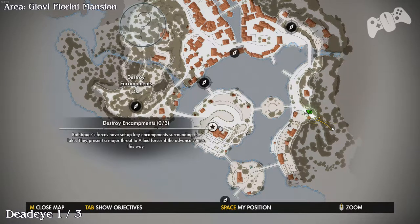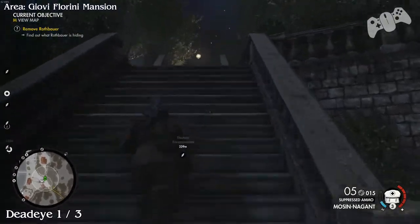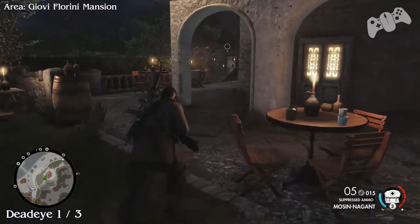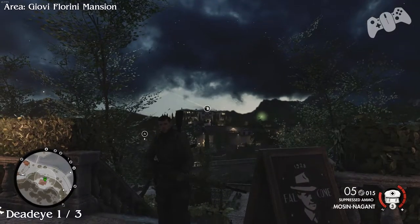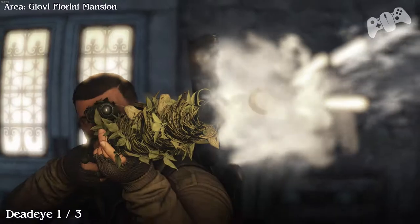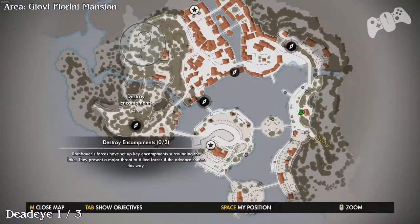Hello everyone and welcome. This is now Mission 7. I just want to warn you before we actually start, there is a buggy collectible but I will point that out when we get there. From the starting location of the level, go right and climb the stairs. Before you head down these stairs you should actually see a dead eye on the mansion just over the river side. Once you've done that, shoot the dead eye.